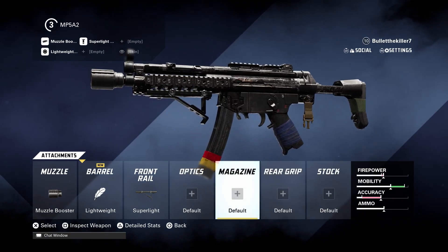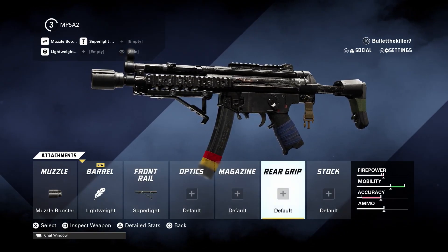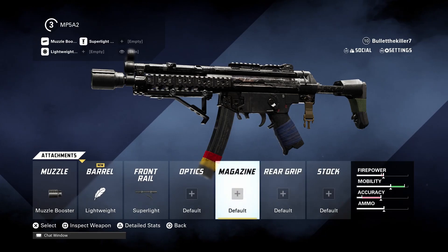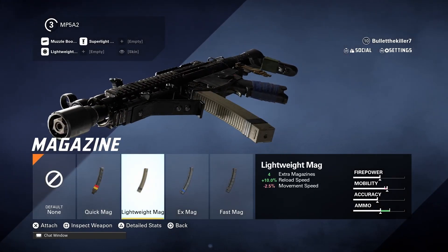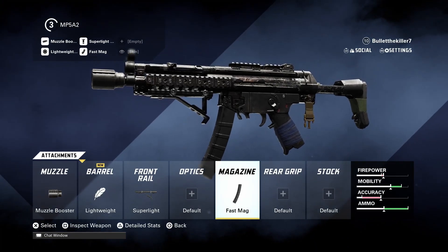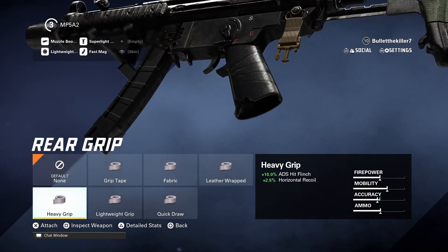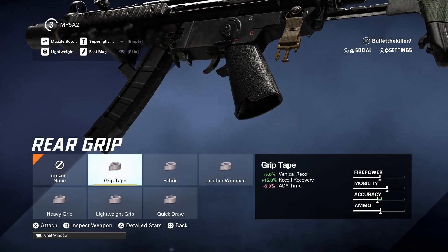The super light front rail is one of the best attachments you can get. In the optics slot it's totally up to your choice whether you want to equip one or not, because at a time you can only equip five attachments total. In the magazine slot, go ahead and equip the fast mag. The mobility has been increased and the ammo capacity is up to 100 percent.